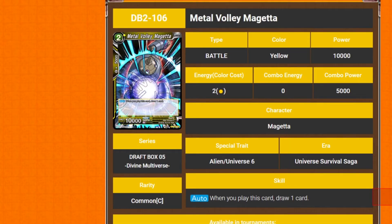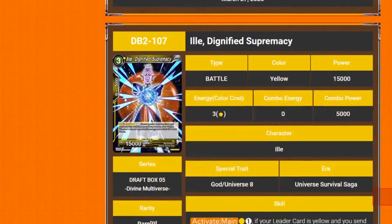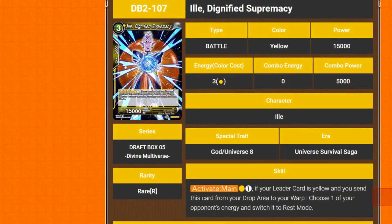We've got Metal Vali Magata. It's a 2 drop 10k, and its auto is when you play it, you draw a card. So it's basically Son Goku from Set 2 — the green one. Pay 2 to draw a card, basically.